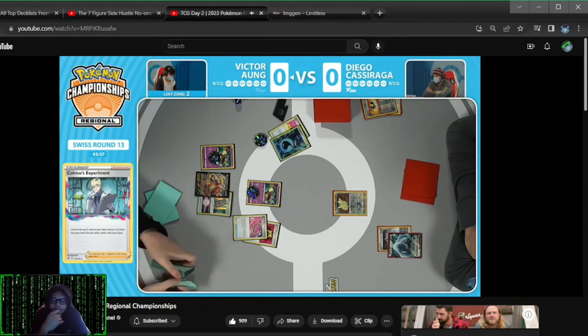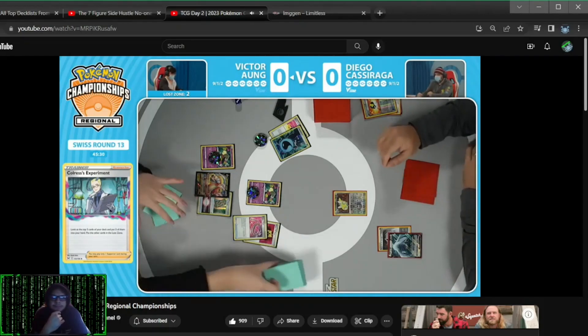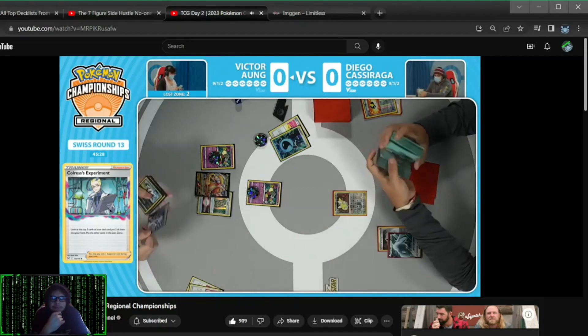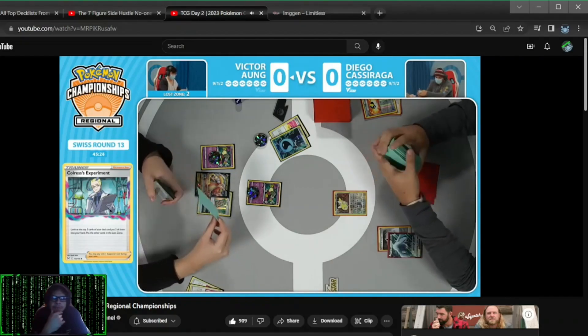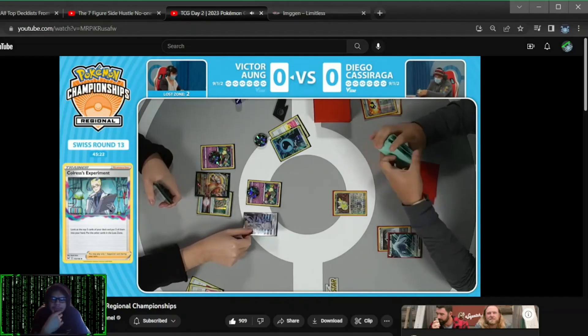Here comes that Forest Seal Stone down onto the Dragonite V. Actually getting to flip the V-Star marker with this toolbox deck has to feel pretty good. It might be beneficial just to find the Chorus Experiment now. With the amount of Switch cards available and seeing more cards just with the Chorus, you could probably do it even without the Lost Vacuum.